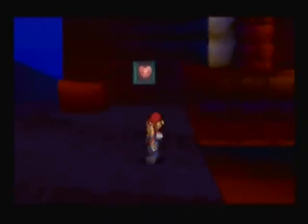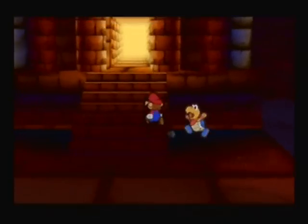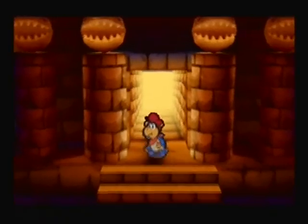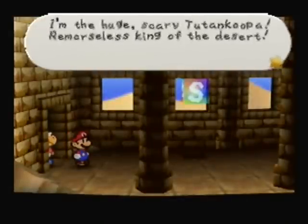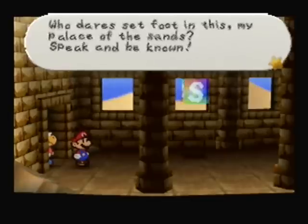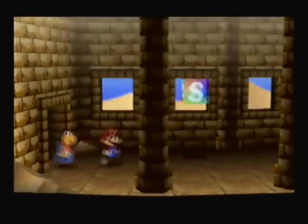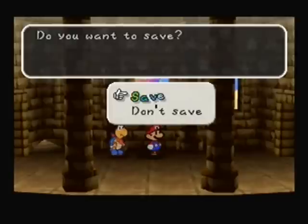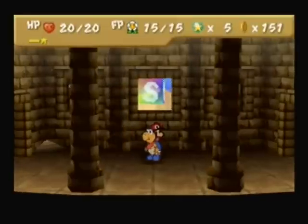Anyway, here are the ruins. Let's go in and find the next Star Spirit to save the world and Peach — because that's what Mario does. Tutankoopa introduces himself: 'I am the huge, scary Tutankoopa, remorseless king of the desert. Who dares set forth in my palace in the sand?' He's giving us scary warnings not to come in. His name is Tutankoopa — he sounds scary. He isn't.